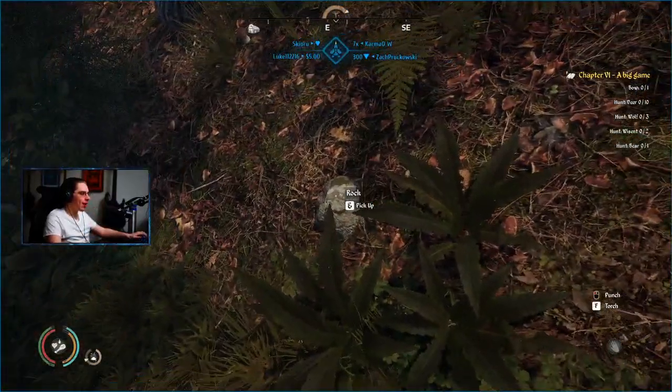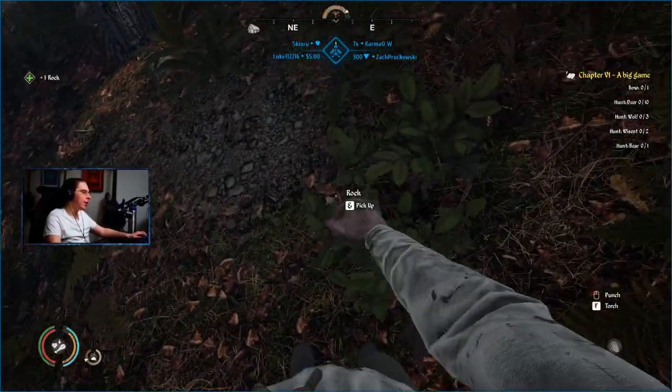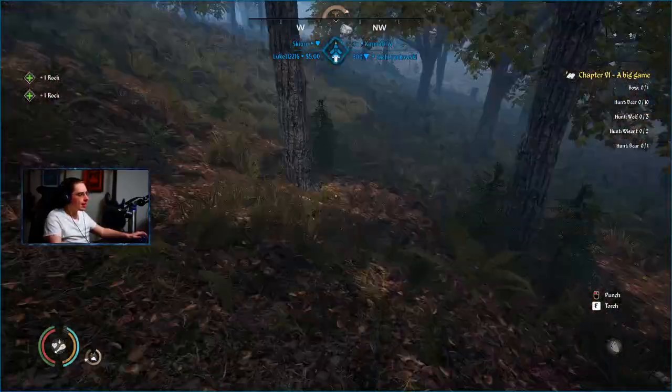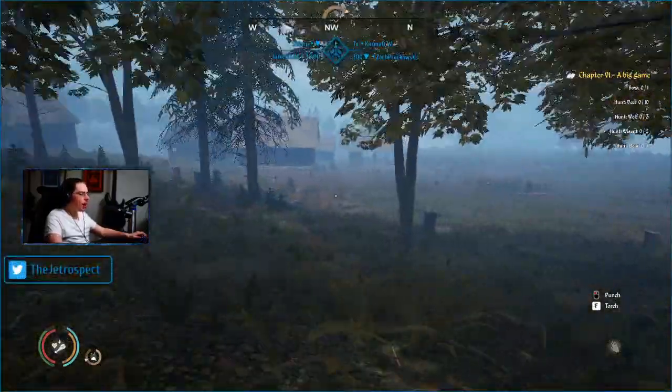Here we go, here's a rock. Where's the second rock? Bam. Third rock, fourth rock, fifth, sixth. We've got six Dwayne Johnsons in our inventory.